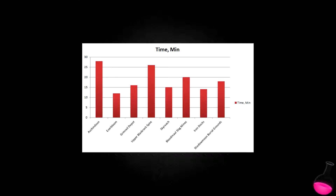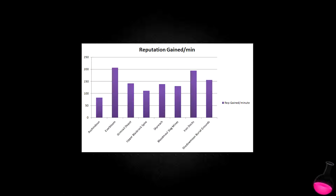If we look at the time taken to clear these instances, we can see that Everbloom, Iron Docks, and Skyreach are the ones that take the least time, while Auchindoun and Upper Blackrock Spire are the ones taking the most time. From these two graphs it might be confusing to figure out which are the most effective dungeons to run, so if we take the amount of reputation gained and divide it by the amount of minutes it took to complete the dungeons, we can see which instances give you the most reputation per minute. Looking at this next graph, you can easily see that Everbloom, Iron Docks, Shadowmoon Burial Grounds, and Grimrail Depot are the 4 most effective dungeons. Auchindoun and Upper Blackrock Spire give you the least amount of reputation per minute.